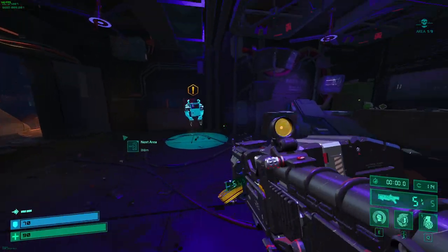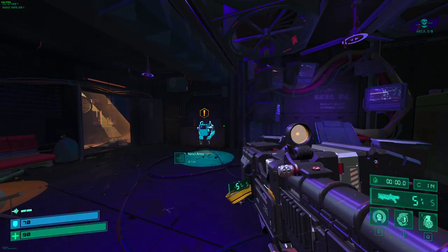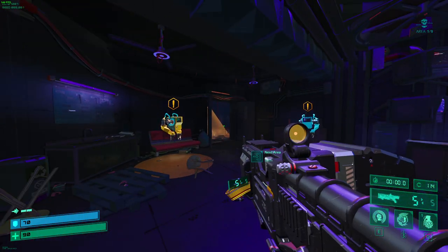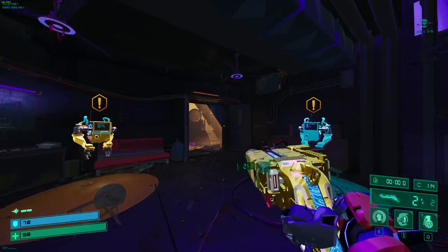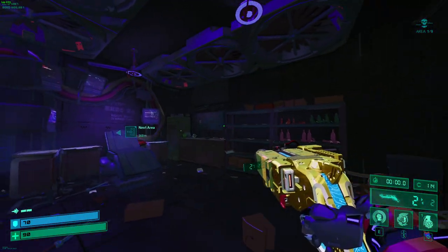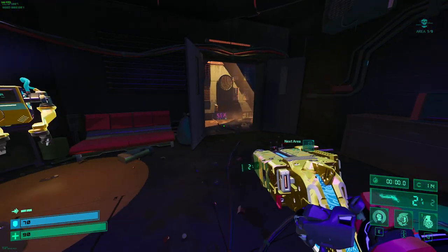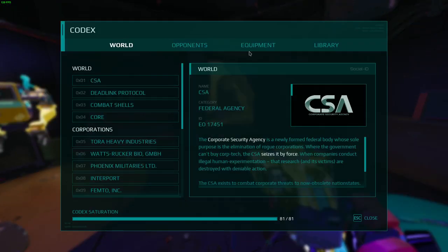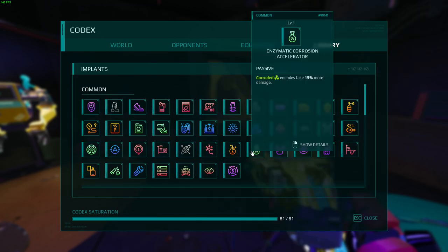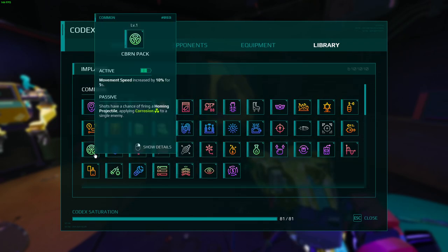Third is a movement speed jug — jug with high movement speed is just nuts. You can pull off some insane stuff with it, it's real fun. There's not a whole lot to specifically build into; my favorite way to do it is using Graviton and the CBRN Pack.